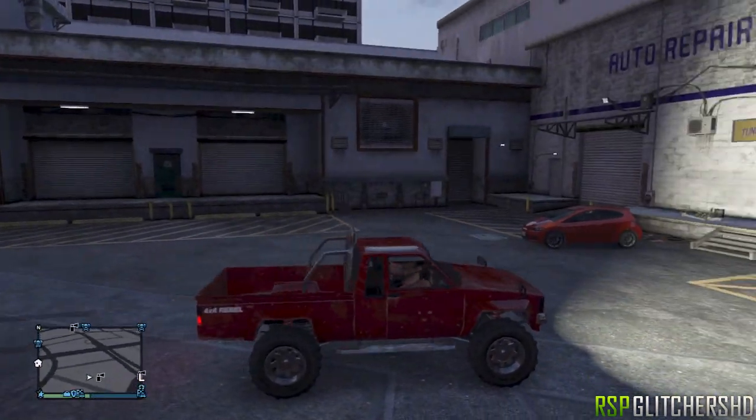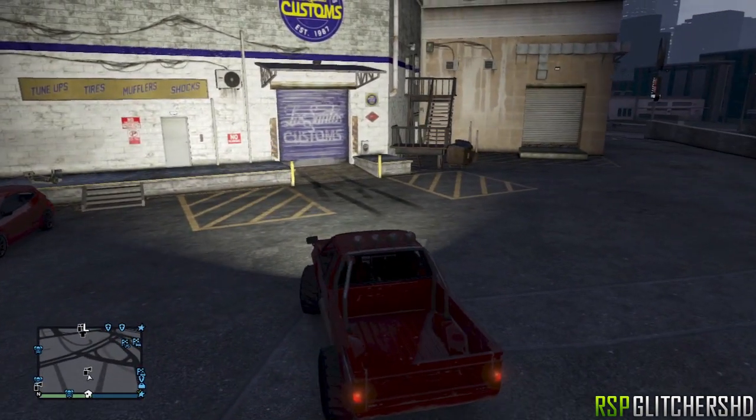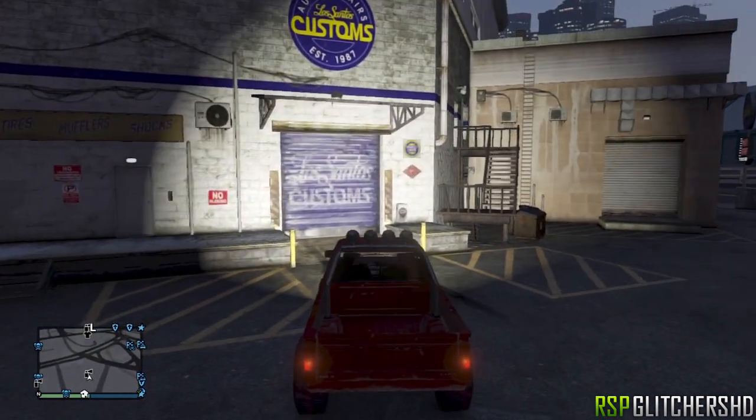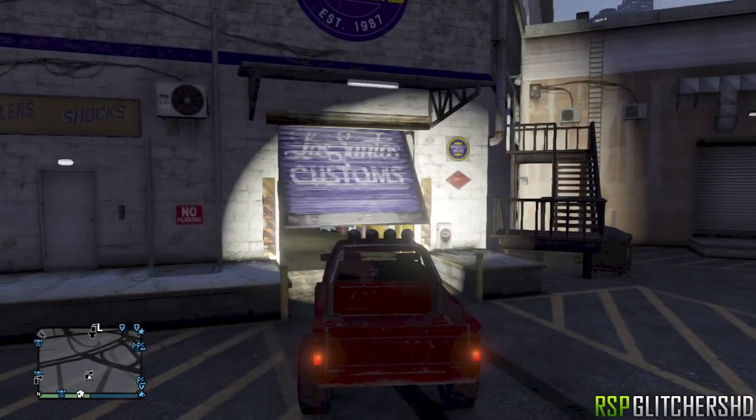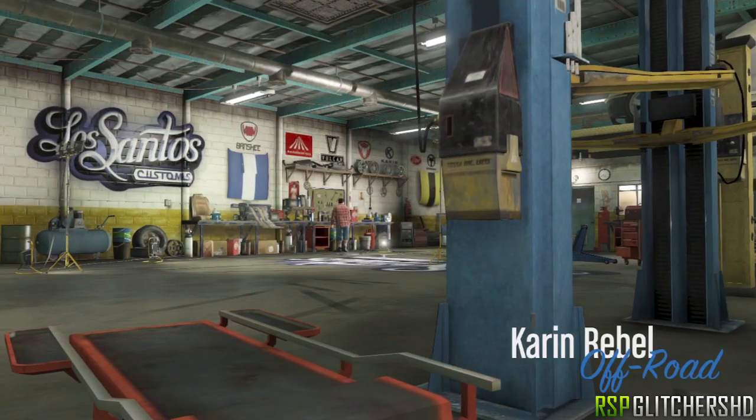You can make a lot of money quick. What you guys are gonna want to do is obviously buy a Karin Rusty Rebel, which will cost you three grand. I would recommend filling up a garage full of these bad boys, and then you can sell them one by one.